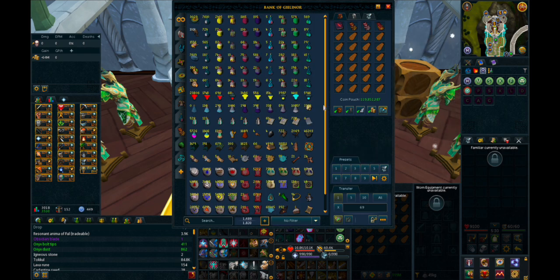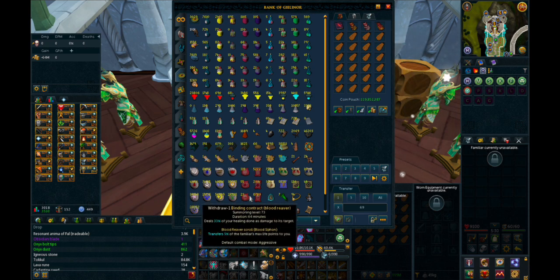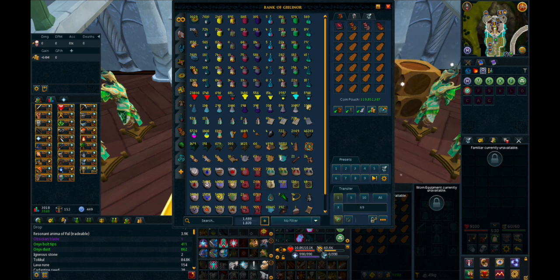This is a tab that I'm very proud of — I think it's really beautifully organized and super convenient to get things in and out. This is where I keep all my food, all my PDM potions, all the things I need for preparatory stuff like my incense sticks, penance powders, refreshers, runes, binding contracts, familiars, and aura refreshes. You name it, it's pretty much going to be in here, and this is a tab that I really, really love.